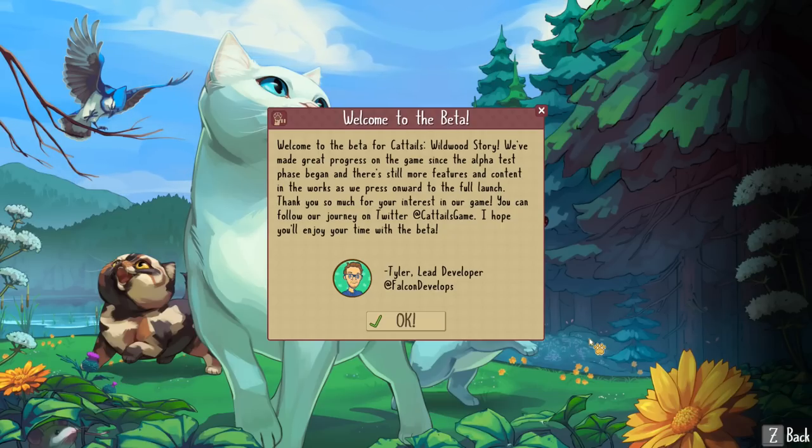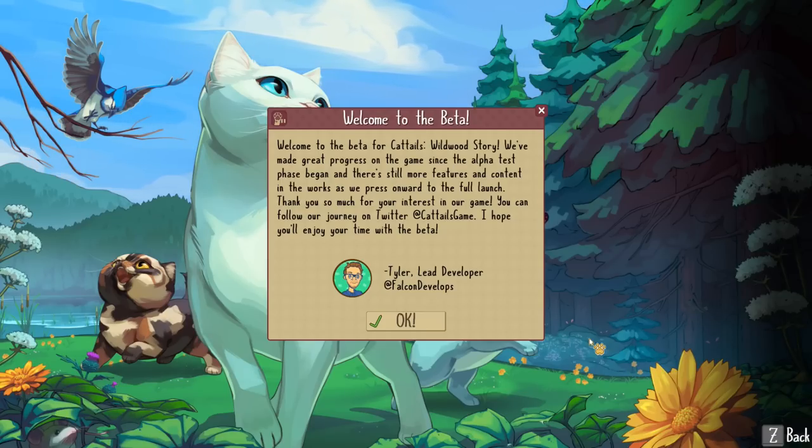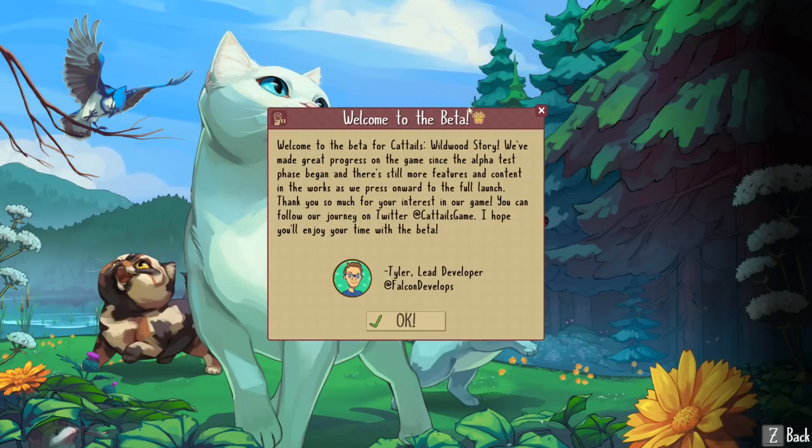Oh my gosh, I just realized you could do a genetics challenge with this! That'd be so cool — just to keep going until you could pick one of the cats as your partner, then have kittens with them and see what they look like. That'd be actually quite exciting. But in any case, welcome to the beta for Cattails Wildwood Story!